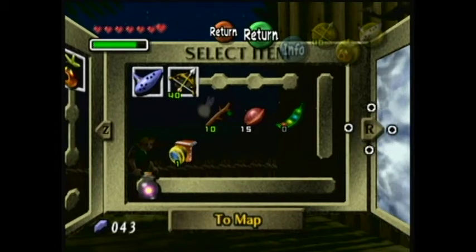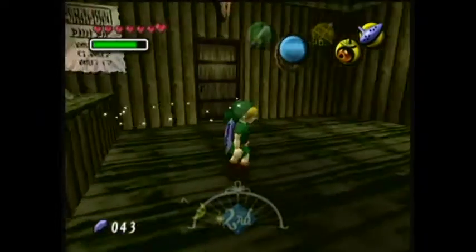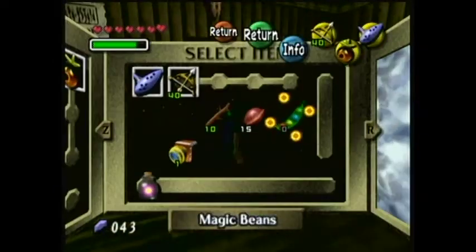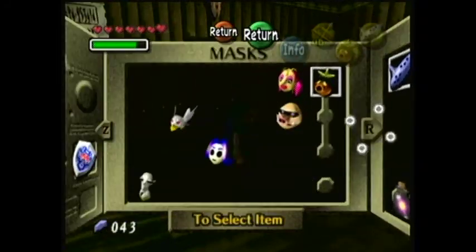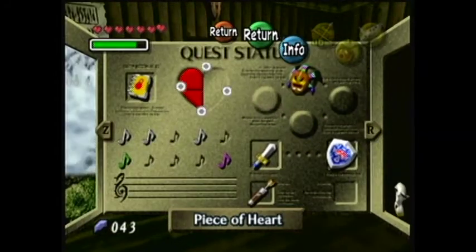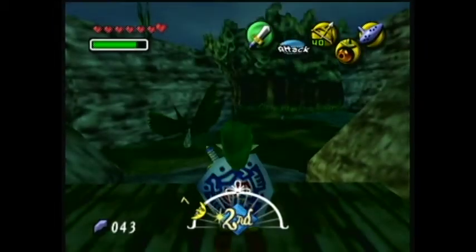Hi guys, and welcome back to Let's Play The Legend of Zelda Majora's Mask! I got perfect on this student gallery, so I got the upgrade for the quiver, which lets me hold 40. And I did it once more to get a piece of heart. So remember that — you have to play it twice: once to get the quiver, once to get the piece of heart. And you have to get perfect, or else you get nothing.